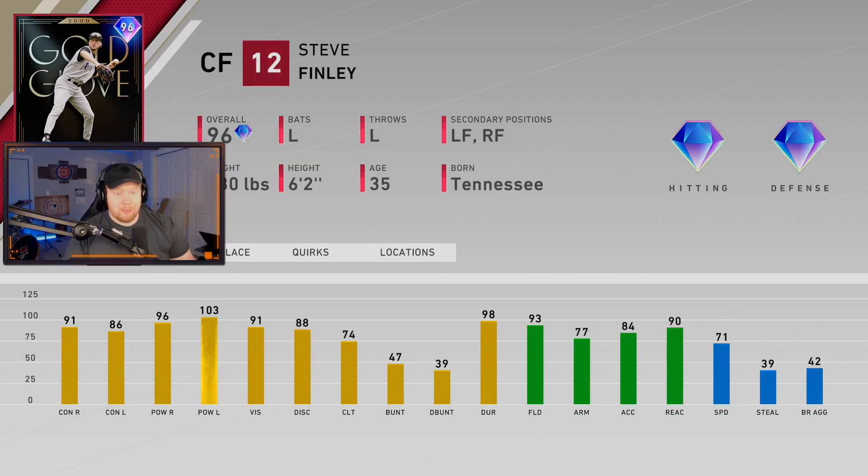Last henchman is 96 overall gold glove Steve Finley — if you know MLB The Show, Steve Finley has one of the best swings in the game. Looking at his stats you might think 'eh, this late in the year' — he's got diamond defense, 71 speed. But you don't realize with his swing that 96 and 103 power plays way above 110. This card will absolutely rake. As cheap as he's going to be after a couple weeks — probably seven to ten K — that's a great budget beast outfielder right there.